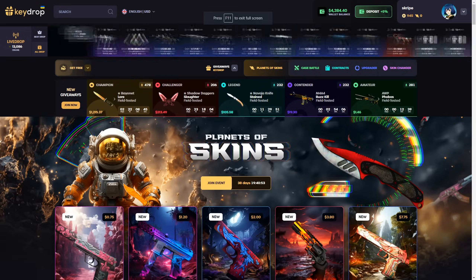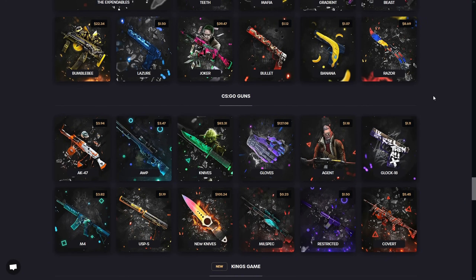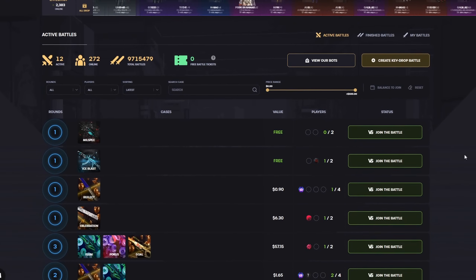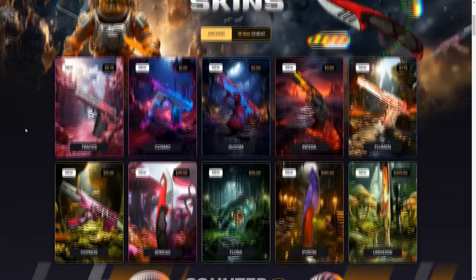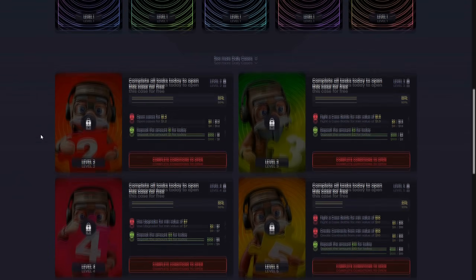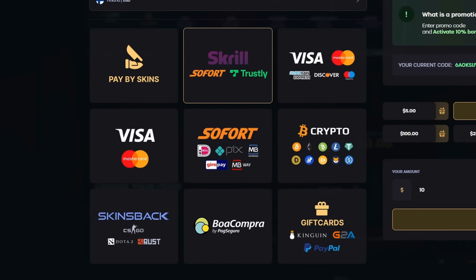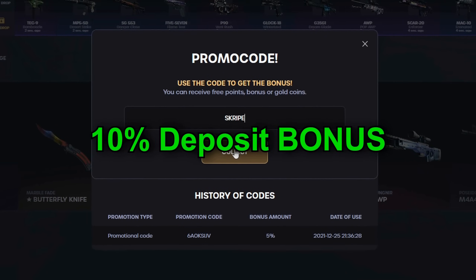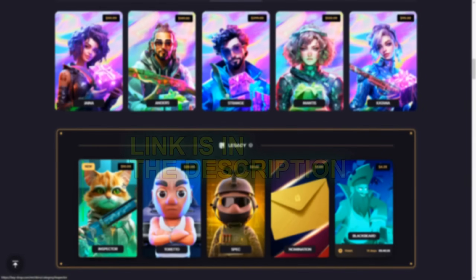This video is brought to you by Keydrop. Keydrop is a provably fair site where you can open cases and many other things, but you do have to be over 18 in your region to play on their site. You can open cases, do case battles against other players, and if you don't like what you unbox you can use their upgrader mode to upgrade your skins. There's currently an event called Planets of Skins with a bunch of new cases. They've also added daily cases you can open by completing various tasks, and deposit methods including credit cards, crypto, or CSGO skins. Use my promo code 'subscribe' for a 10% deposit bonus. Click the link in the description and thank you Keydrop for sponsoring the video.